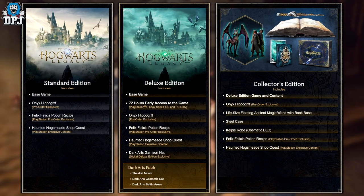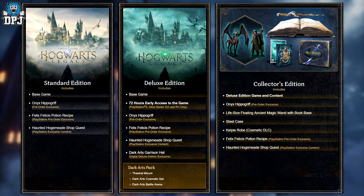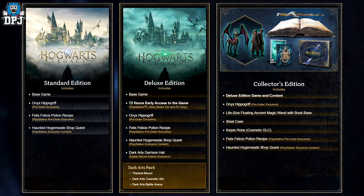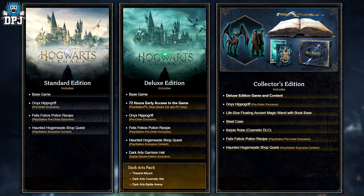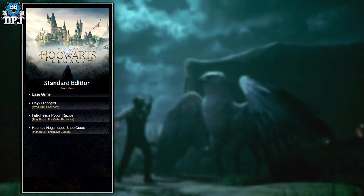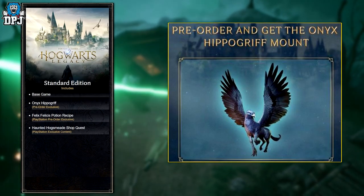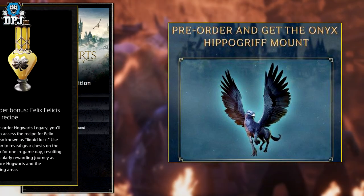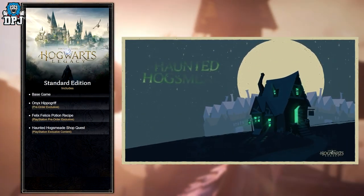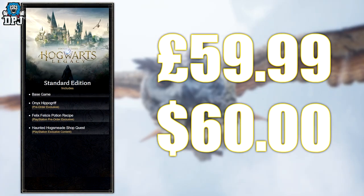All three editions come with different things. The standard and deluxe editions are both physical and digital; the collector's edition is physical only. Starting with the standard edition: it includes the base game. If you pre-order, you get the onyx hippogriff as a pre-order exclusive. PlayStation players who pre-order get the Felix Felicis potion recipe, and PlayStation players also get access to the Haunted Hogsmeade shop quest.